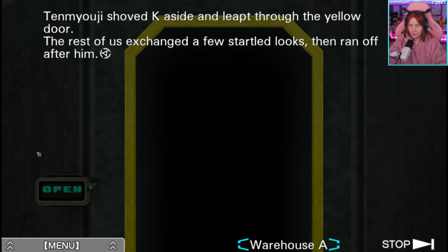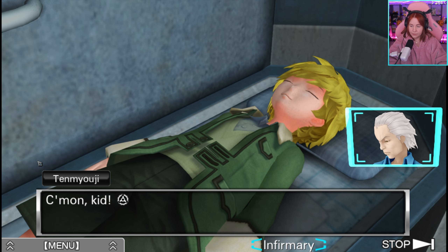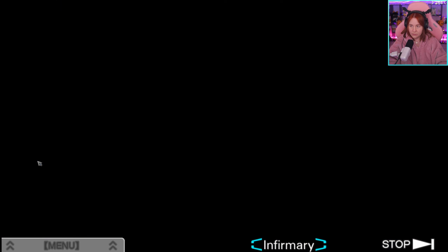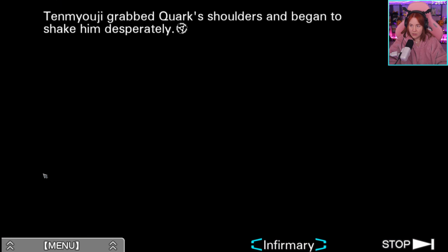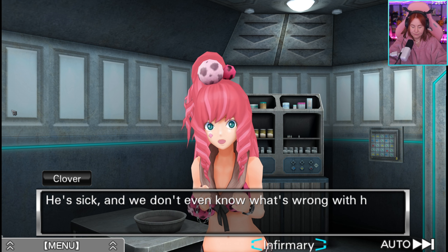Ten shot Kay aside and leapt through the yellow door. The rest of us ran off after him. Ten grabbed Quark's shoulders and began to shake him desperately. It was Clover who stopped him. What are you doing? He's sick and we don't even know what's wrong with him — what if you make him worse?